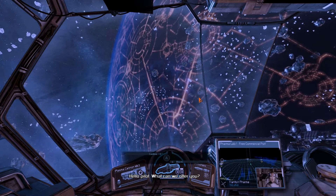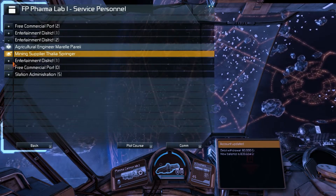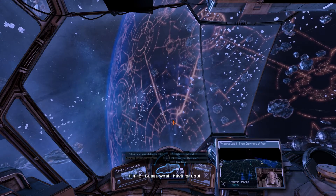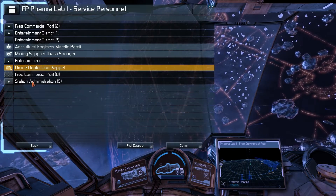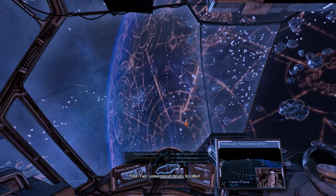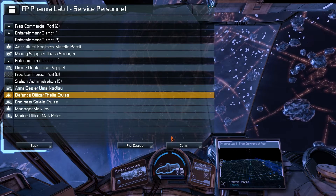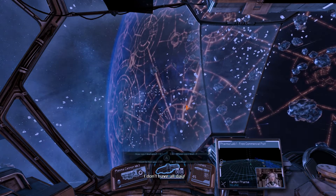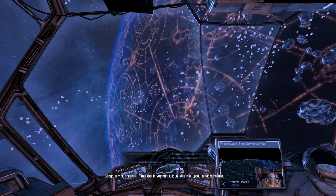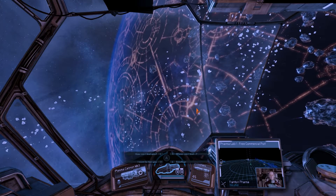Like: 'Hello pilot, what can we offer you?' That would be really good, so we know — oh yeah, this guy: 'Hi pilot, guess what I have for you.' This guy is going to offer me a mission. Otherwise I have to go through every single person just to find one. I don't have all day.